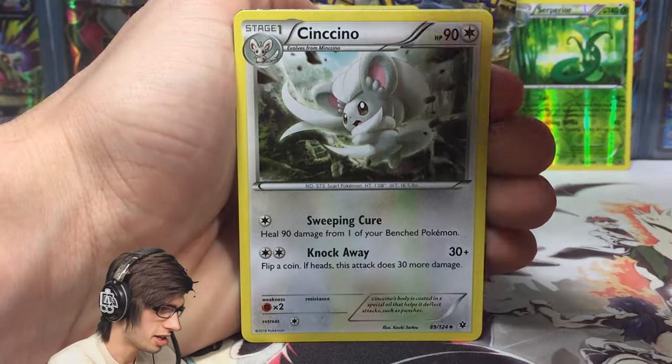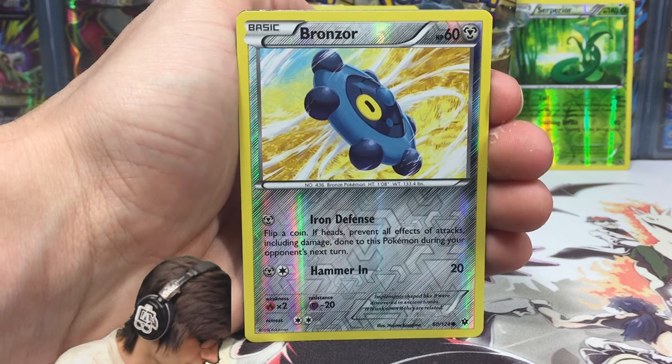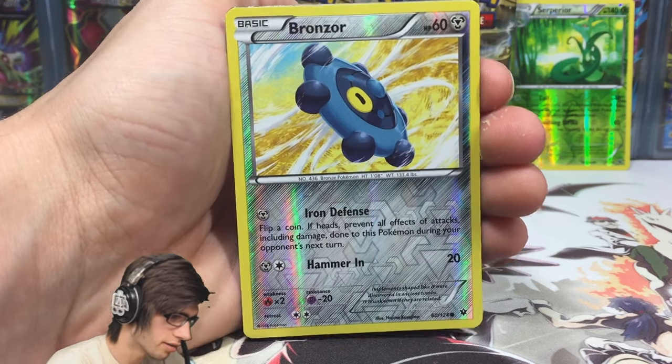Strong Energy, Cinchino. We have a Bronzor Reverse — that was just a common with Iron Defense and Hammering — and, ooh, that's pretty cool. That is pretty cool.